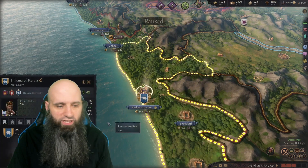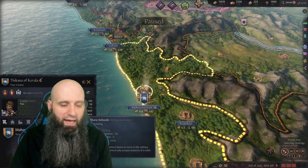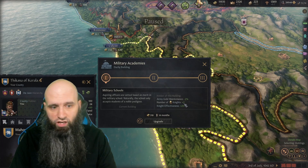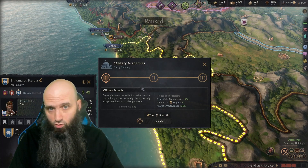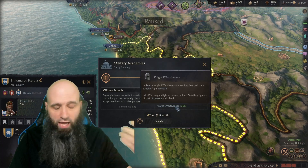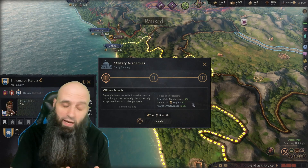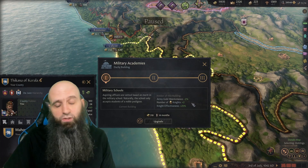The second key building is the Military Academy. This gives plus two additional knights per age once you reach the Early Medieval era, with the first duchy building unlocking there and then plus two every age after that. It also gives plus 25% knight effectiveness per age, so once you start stacking knights this 25% effectiveness becomes really powerful.